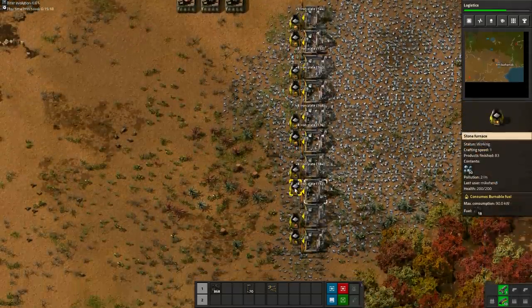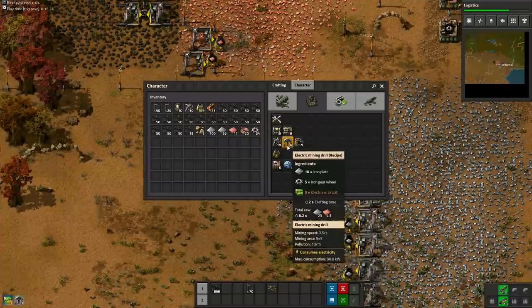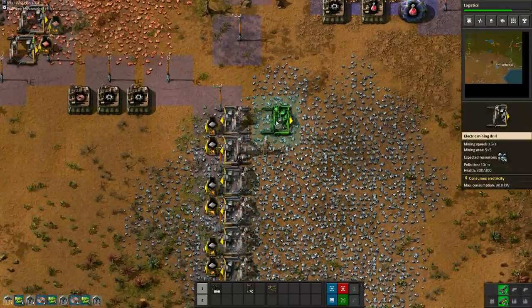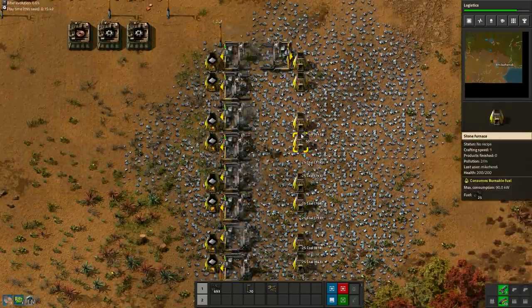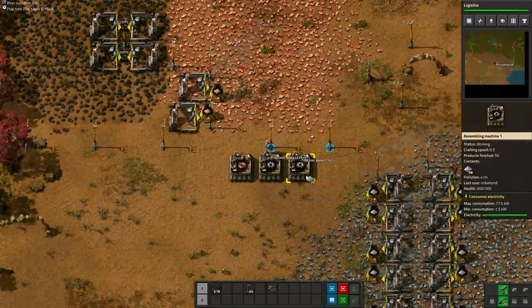Having access to just these basic intermediates will make it a lot faster to craft miners, assembly machines and all other stuff you need for your base. But be sure to not spend all of your plates on intermediates, because all of the stuff you need to build your base consumes a lot of iron plates as well. And copper plates are needed to produce red science packs.